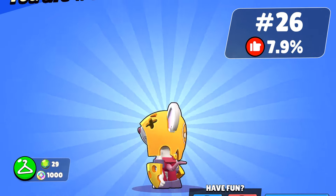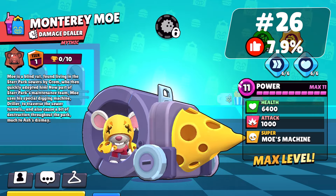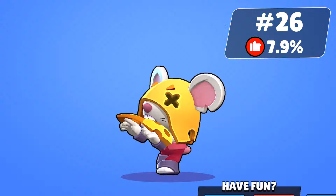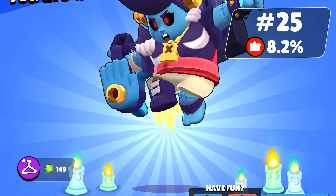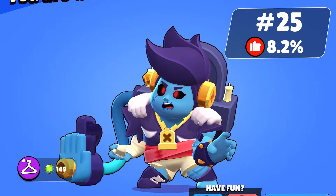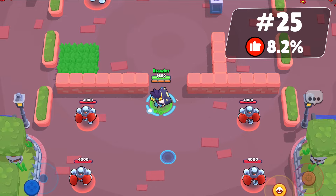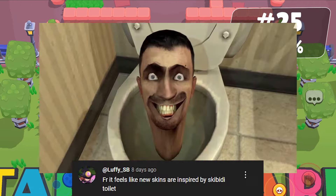Monetary Moe, released with early access for Moe, is liked by 7.9% of people. It's actually good because of the cheese but it still falls under the least favorite skins. Portrait Pam is liked by 8.2% of people. This skin ties in with the zombie theme but it doesn't really suit the Halloween theme. Some even say the new skins are inspired by Skibidi Toilet.